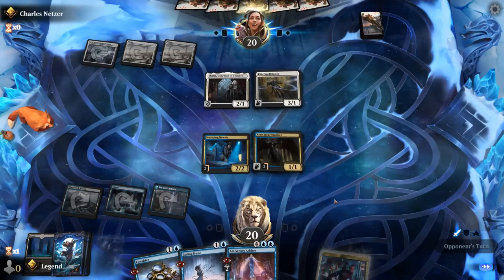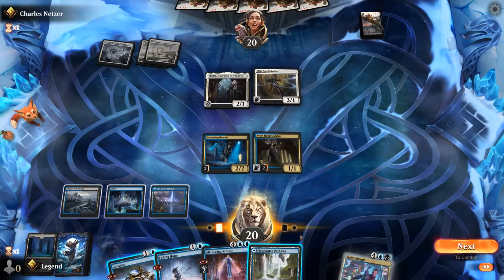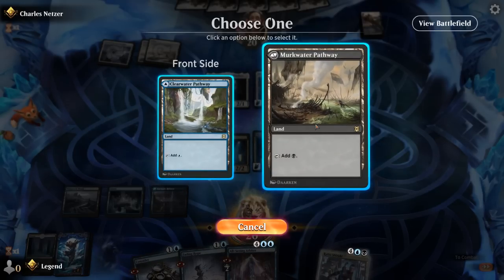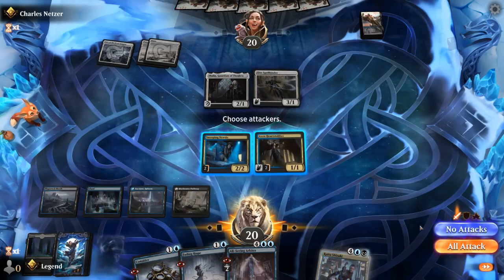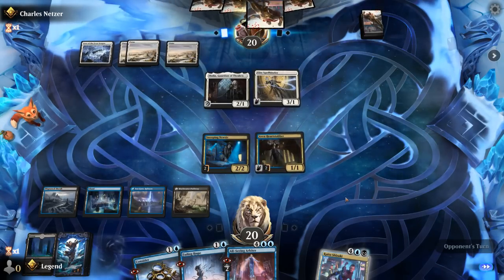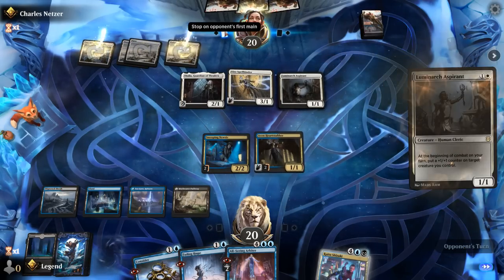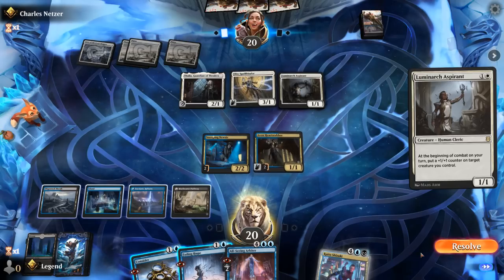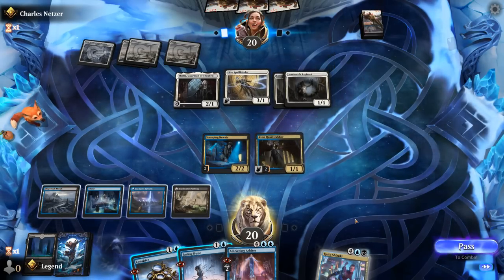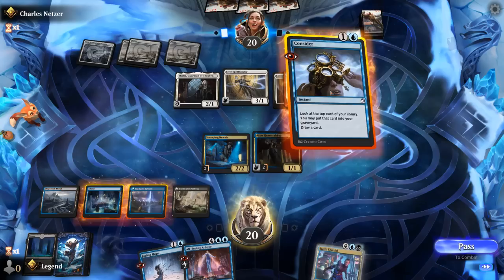Goes for Kaito instead, which could imply they have another Spellbinder they can play. For now, Heartstabber holds off Spellbinder, and I think we'll just hang on to our two instants and pass. It's going to be an Aspirant, probably putting counters on Spellbinder — times two, that's rough. Do I want to bounce an Aspirant? Or do we end up bouncing Spellbinder if they pump it? They'll probably put a counter on Thalia and one on Spellbinder. Yeah, this is pretty tough. I guess we can Consider first and see what we pick up.